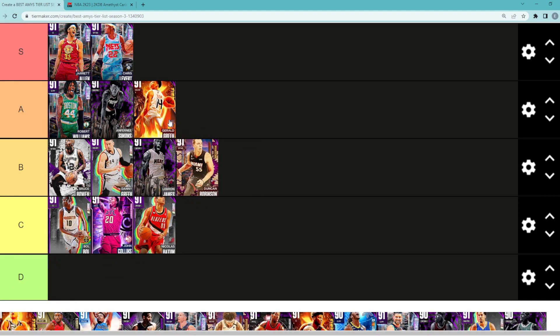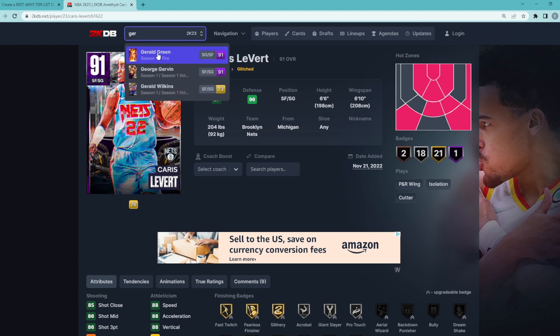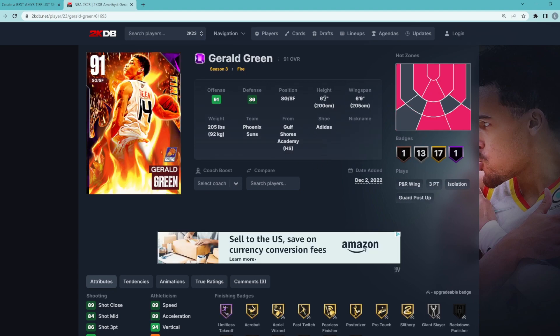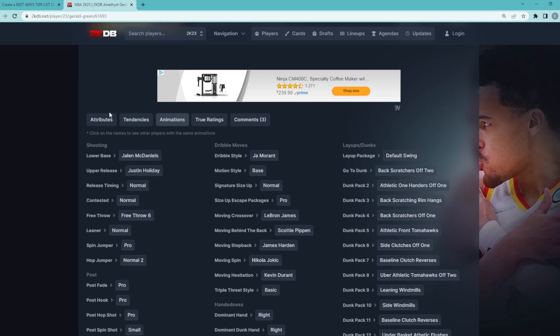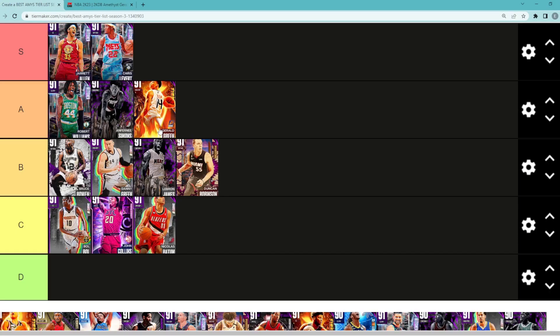Looking at Amethyst Gerald Green, he's definitely going to be in my A tier category. I think he's better than guys like Bruce Bowen, Duncan Robinson, and Danny Green at the shooting guard position. He's a newer card — a shooting guard/small forward, 6'7 with a 6'9 wingspan. This card is more complete than guys like Bruce Bowen and Danny Green, who are two-way cards. Gerald Green is going to be a solid defender, but the main thing is he's got a 97 driving dunk with a 94 vertical — unstoppable going to the basket. He's got an 86 three-ball, 84 mid-range, 89 speed, 89 acceleration, a pretty solid jump shot, and the normal leaner. So I'd say he's probably going to be in that A tier category, maybe even S tier.